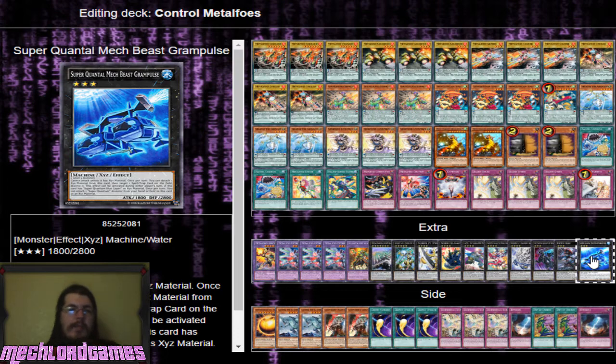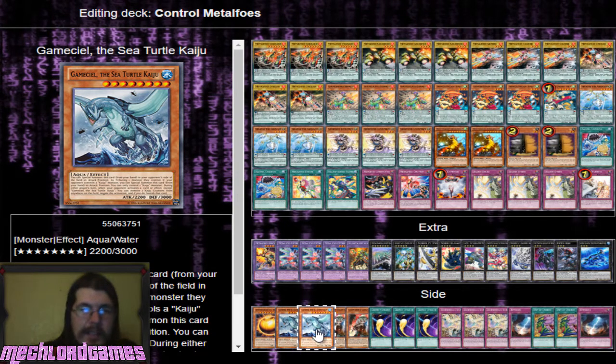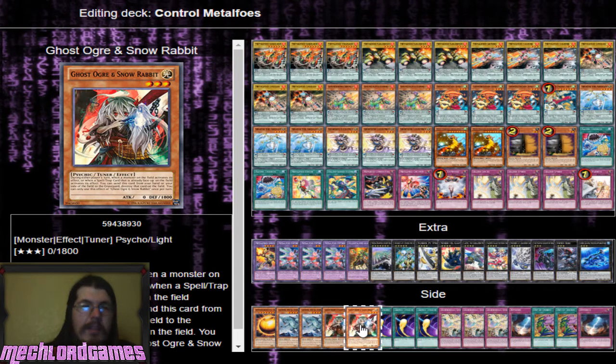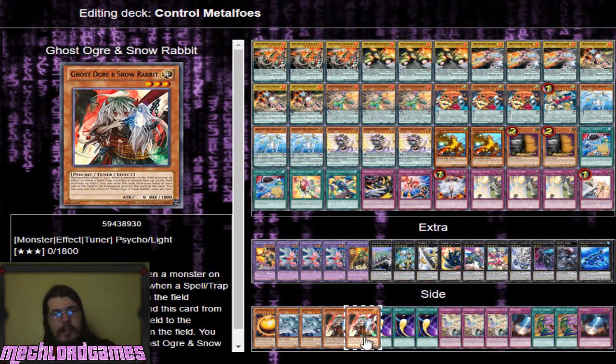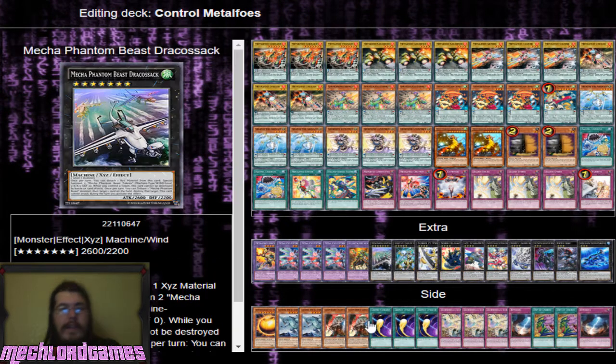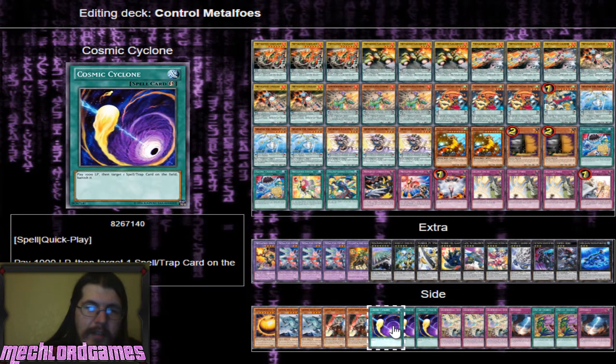For the side deck, some people are playing Wing Dragon of Ra Sphere Mode, some are still playing Gameciel for Cosmo matchups. I decided to put in Ghost Ogre just in case - it's pretty good. I know Metal Foes is really strong and you can use this to interrupt some of the Metal Foes plays. Just don't use it on Bis Magia, and even if you do, if they use an effect to destroy another card you can destroy that one and make them lose two of their pendulum scale, so they can't really continue their plays. Three copies of Cosmic Cyclone - this card is amazingly good. Pay a thousand life points and target a spell or trap card on the field. Really good counter card.